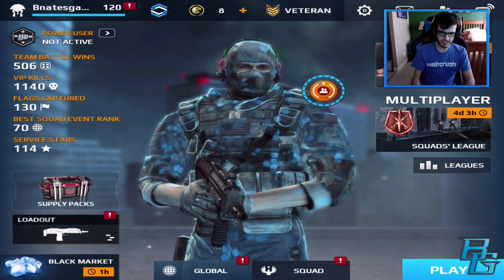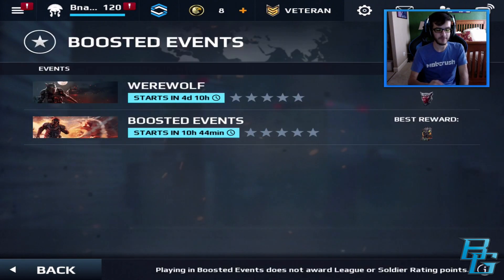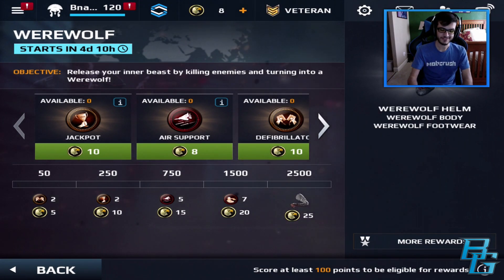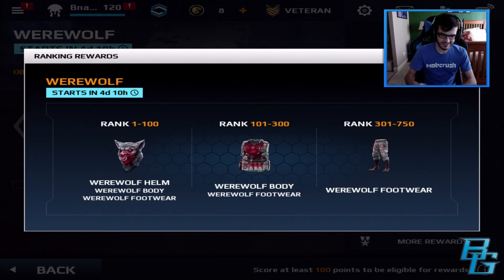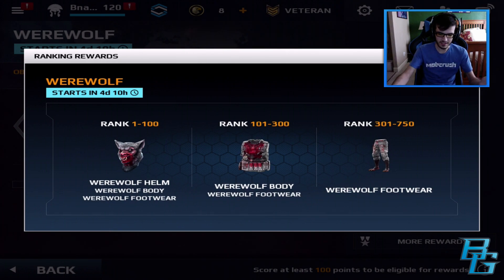I think the last thing I can show you guys is the events. We now have a third set of events called Boosted Events. The first one, Werewolf, starts in four days, which is very cool. If you look at the awards, you can see three of the pieces to become a werewolf. What's really good is that if you rank 1 to 100, you get all three pieces; rank 101 to 300, you get two; and 301 to 750, you get just the footwear.